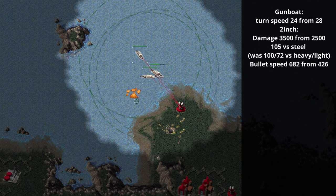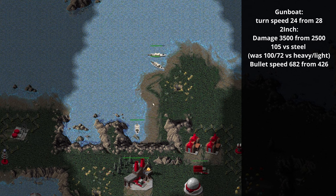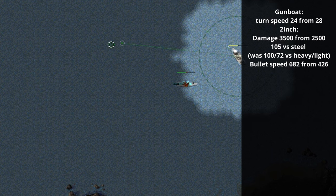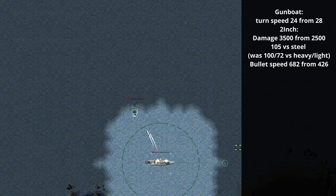Gunboats have also received a number of changes. Their turn speed was reduced to match subs at 24. Their weapon damage went up from 2500 to 3500 — almost a third increase — and they now do 105 to steel versus the old 100 to heavy. Their bullet speed was increased to match tanks at 682 from 426, making them much harder to dodge. This makes gunboats decent early harassers that can poke at harvesters near the shore. They aren't fully cost-efficient against tanks, but at 500 they're cheap and fast, and micro can help them avoid damage.